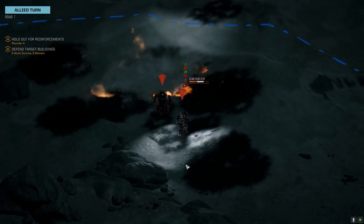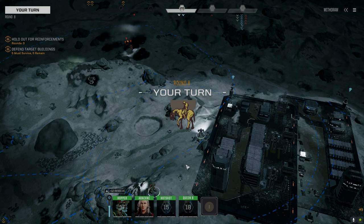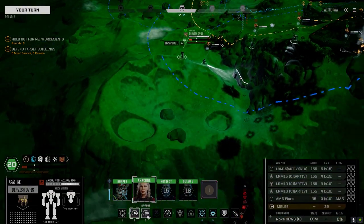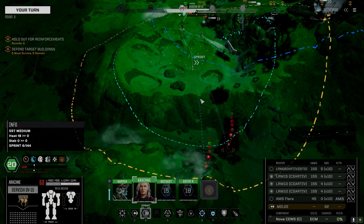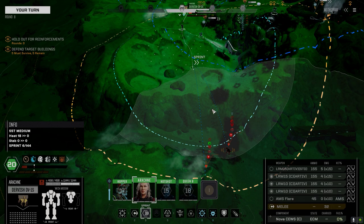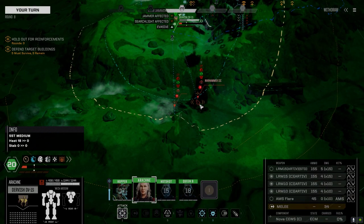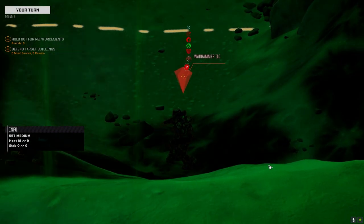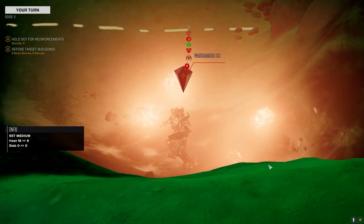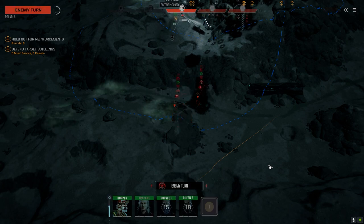60 damage on the Prowler — oh that Clint's taking some heavy damage. Three rounds holding for reinforcements on rounds eight, nine, and ten so we can get two turns of fire on this guy. I'm going to rush Arachne over here, fire lightly on this guy, and switch to incendiary to drop heat so we can get a couple rounds of full fire. Can't start fires on the moon anyway — no oxygen.